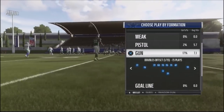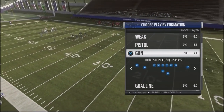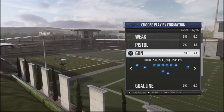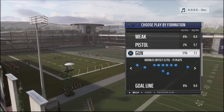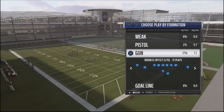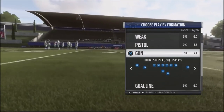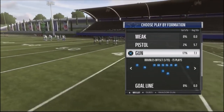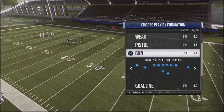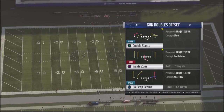So it's going to be the gun doubles offset. One of the things I want to do is take my best wide receiver — based in this Dallas Cowboys scheme — and put them at the slot position. I want speed, height, and good catching in traffic. I want my best receiver in the middle of the field, preferably somebody with speed, height, and good catching, because this is going to be a ball you catch over the middle. We're going to use play action deep seams.